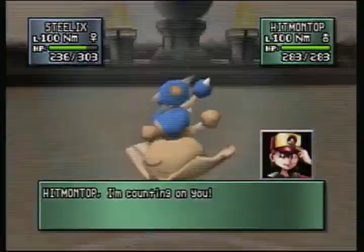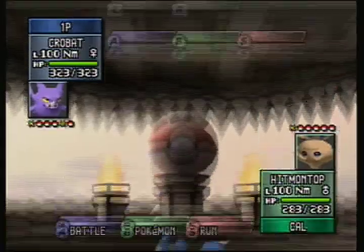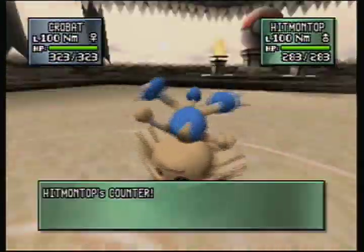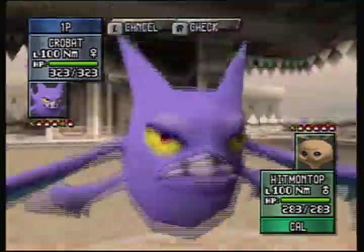He switches out to a Hitmontop, and that is not going to be good. But I have a Crobat on my team — Flying types. Awesome! And apparently the only move this guy has is Counter that he's willing to use. So we're going to spend about a minute here in slow-down time.